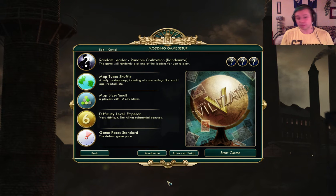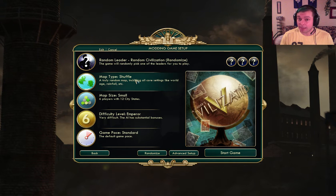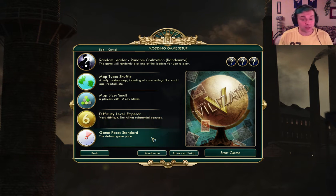Here's what I'm going to do. I'm going to play a random leader, so I don't know what I'm going to be playing - I'm going to need to adapt. On a shuffle map, so we won't know the map whatsoever. The map's going to be small, difficulty level's going to be Emperor, which is slightly harder than what I'm used to playing on. Hopefully I don't get horribly destroyed, but that might also be fun as a learning experience. I'm going to play on the standard pace. And that's going to be it, really.